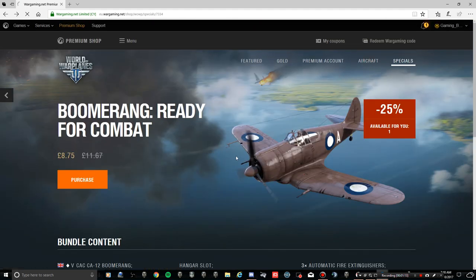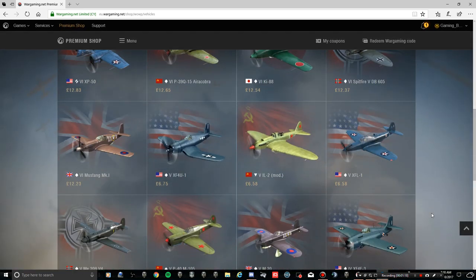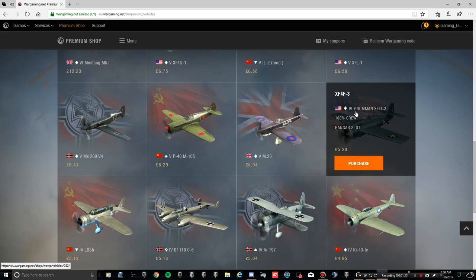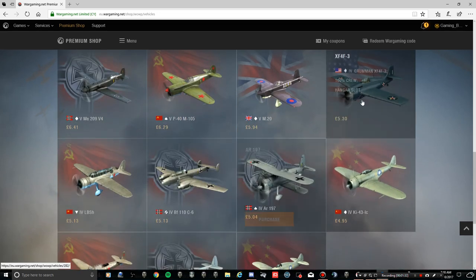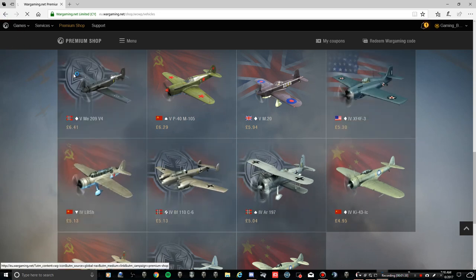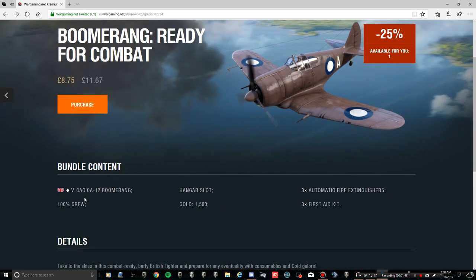So you're looking at about £4.25 for this plane, plus the additional first aids and things. For £4.25, you're looking at planes like the XF-4F-3, the Ground Attack LBS, the 110 - all of these tier four and five sort of planes. So now we know the rough value of this - what is it like?